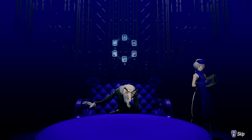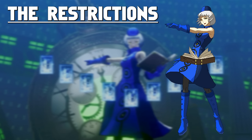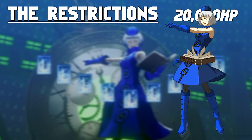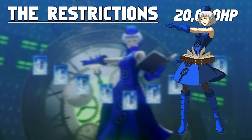Now let's get into preparations for this fight and what makes Elizabeth so difficult. On top of Liz having 20,000 health — the most health out of any enemy or boss in the game — Liz has a number of hidden restrictions that you must account for when planning for this fight.